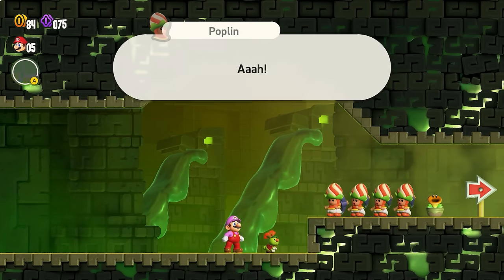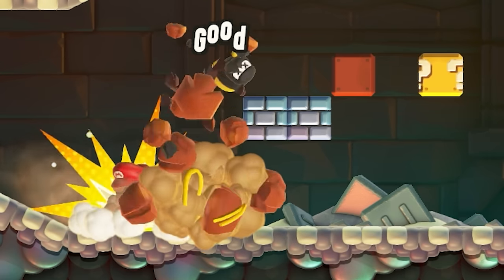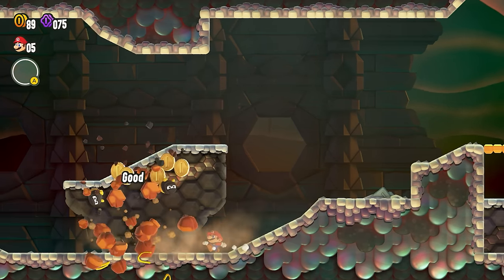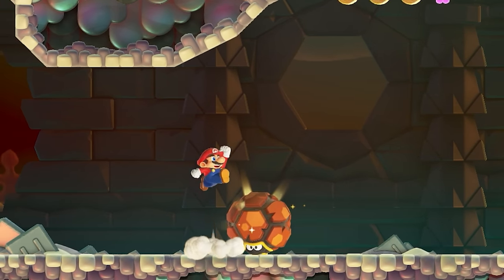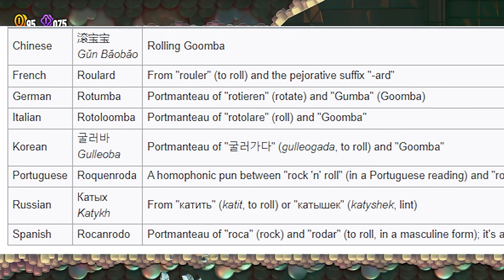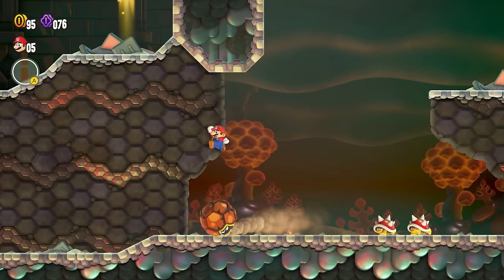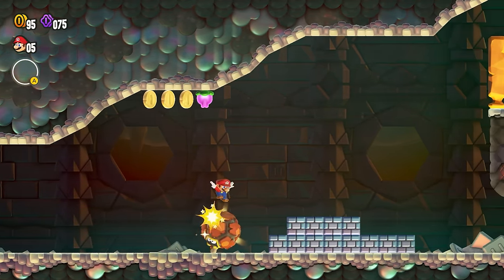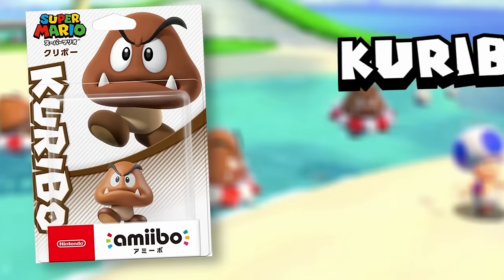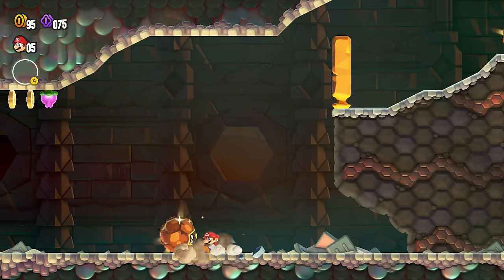After saving the Poplins, we finally reach World 6 — the Deep Magma Bog, a vast catacombs of caves, fire, and liquid hot magma. Roomba is an enemy you'll encounter down here that seems to be a bee with a rock shell wrapped around it. The exciting part comes from its name — it seems to be a combination of rumble and Goomba, suggesting this is a form of Goomba. The Chinese, German, Italian, and Korean localizations all incorporated Goomba into the name somehow. The Japanese name is Gorobo — a combination of the sound for rolling and Bo, a suffix for guy, which references the Goomba name Kuribo in Japan. I'd leave this enemy off the Goomba list until we get further confirmation though.